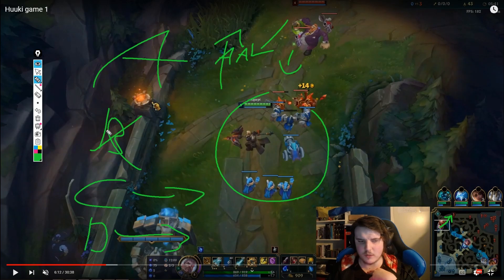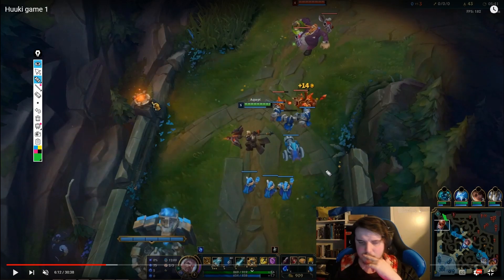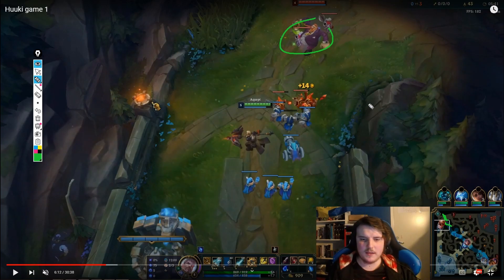On Wave C, it depends on the situation — we can slow push it or hard push it. If we're in immediate threat of getting ganked or need to leave lane, always hard push Wave C. Wave C is always going to be around this position on the map, so if we slow push it and get ganked we die. If we know we can't get ganked and the enemy is weak, it's fine to slow push Wave C and greed that wave too.